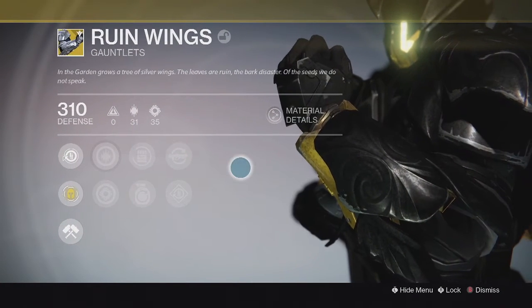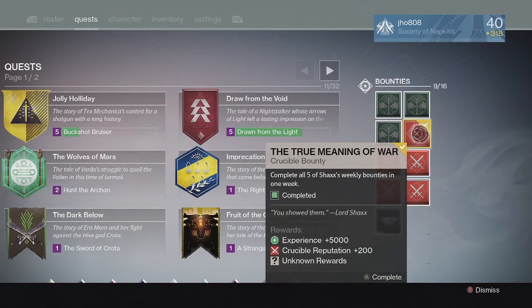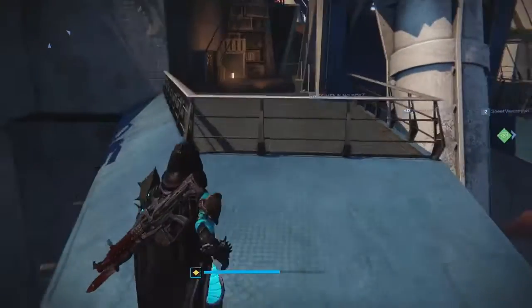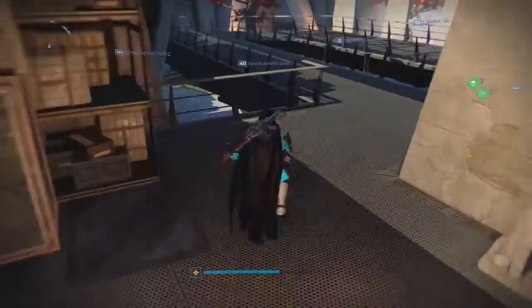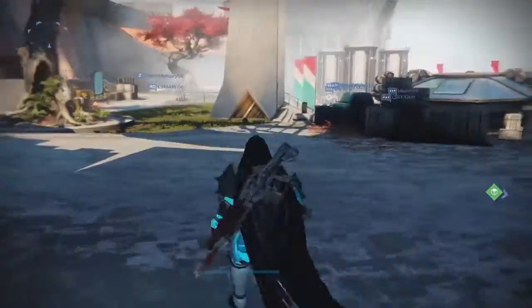And then finally for my last Crucible reward of the week on my Hunter, we ended up getting 18 Strange Coins. So that was not bad — at least I can use those for Engrams that Xur sells, or if Xur sells something good like Twilight Garrison that I still need, then I can utilize those Strange Coins for that as well.